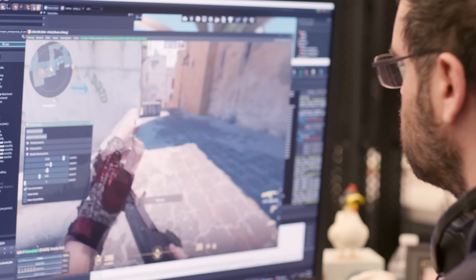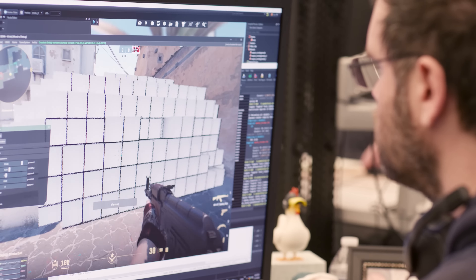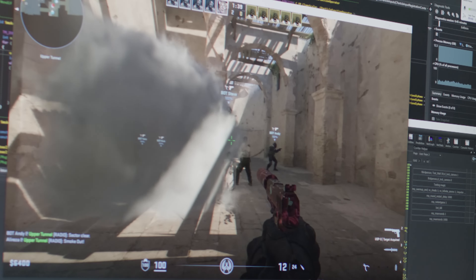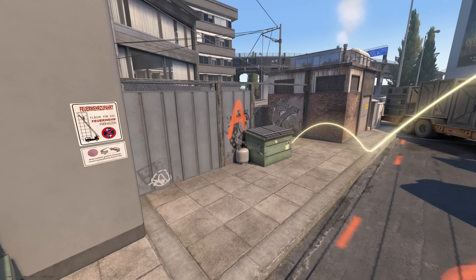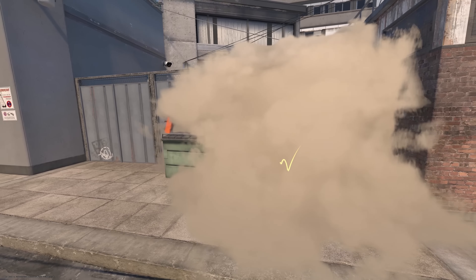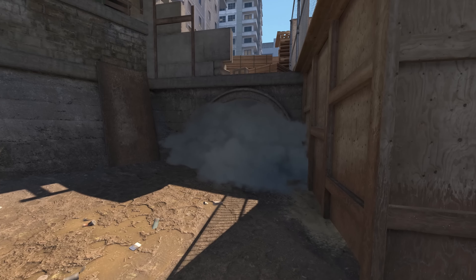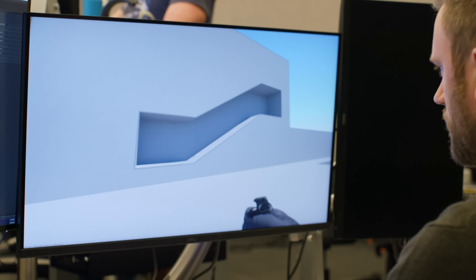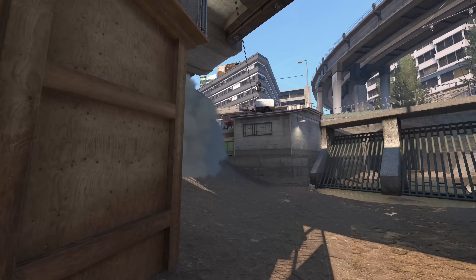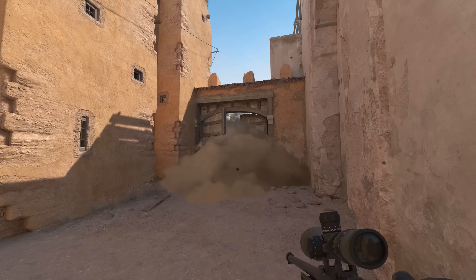Smoke grenades now create volumetric 3D objects that live in the world. Not only do all players see the same smoke regardless of position, but the smoke can interact with the environment in interesting ways. It reacts to lighting, flows to fill spaces naturally, and the shape of the smoke cloud can be pushed and carved by bullets and grenades.